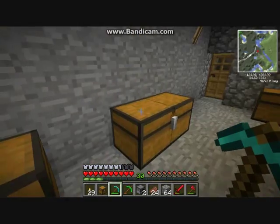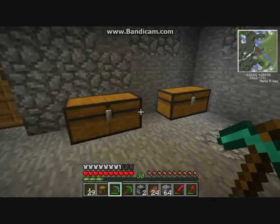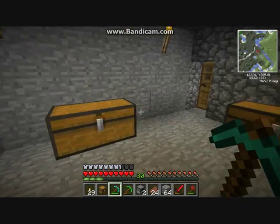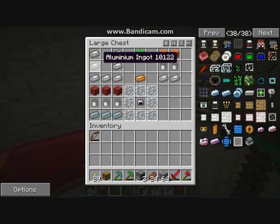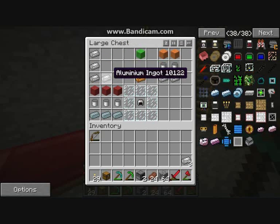So today, now that I've showed you the different ores that you need - aluminium, copper, and titanium - let's start building stuff. The first thing you need to make for your spacesuit, which you're going to need to travel into space safely, is aluminium ingots to make an aluminium canister. You make the canister with seven aluminium ingots in the shape of a U.